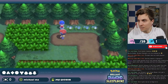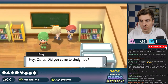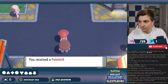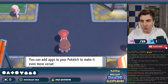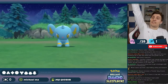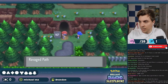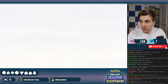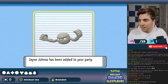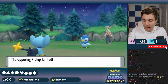We beat a bunch of trainers on the way to Jubilife City, visited the trainer school to deliver a town map to our rival Barry, did all the Jubilife activities — found the three clowns and got a Poketch from the company president. Before heading to Oreburgh, we took a detour onto Route 204 where we encountered a Shinx — finally the Pokemon we wanted — and named it Simba. We caught a Geodude in the Ravaged Path, nicknaming it Jane Johnson — or Jane John-Soul as we hit the character limit while mashing A. Then we faced our first rival battle against Barry on Route 203, making quick work of him with our Shinx.